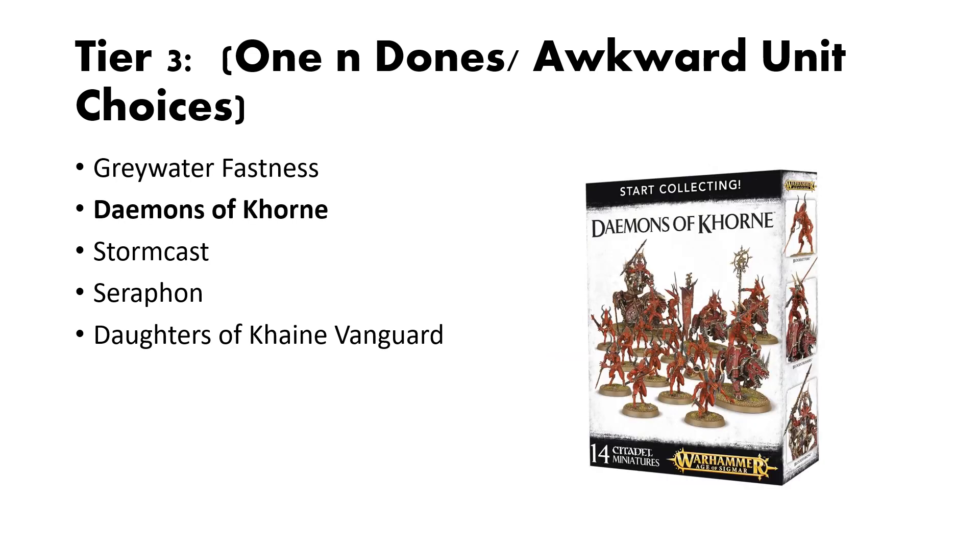Next, we have Demons of Khorne. This box is a good example of awkward unit choice, but it's good for starting — getting two boxes and then you're pretty much good to go. Two boxes is the limit I'd say. You get a good squad of foot soldiers, then some Bloodcrushers, and then some various units you can build from the Herald sprue, as well as the Blood Throne slash Bloodcannon. It's basically the giant hero thing in the back of the picture on the box. Pretty average box overall.